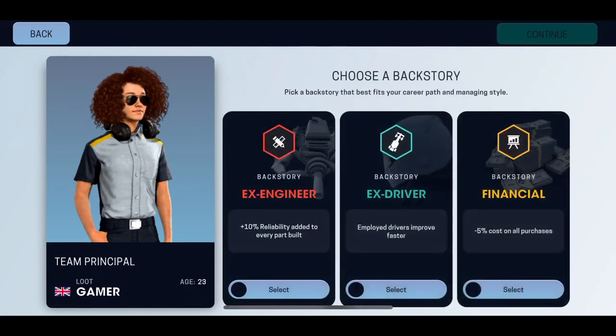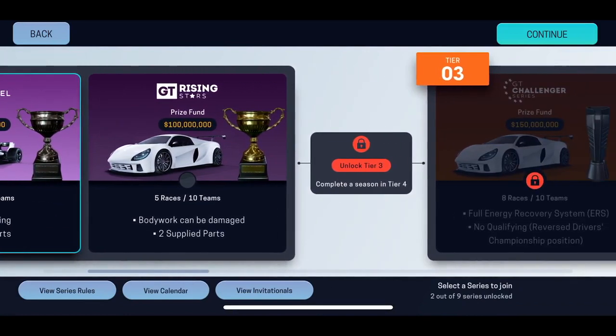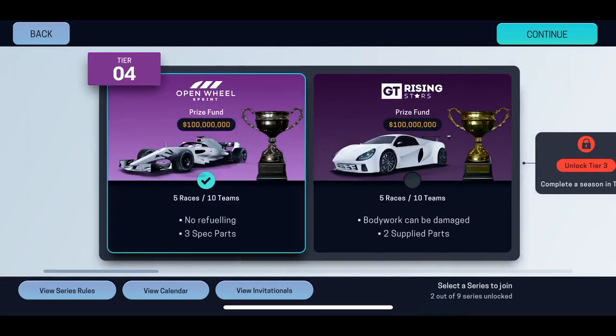Now choose a backstory that fits your career path. The ex-engineer option adds 10 reliability to every part built — I think I'll pick that one. There are three different kinds of backstory options. For the race format: no fueling, three spec parts — the prize and five races. I'll pick the first tier because I'm not that good at this yet. Let's continue and see what the game is about.